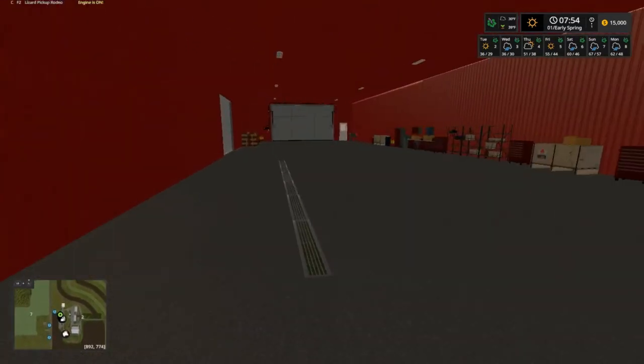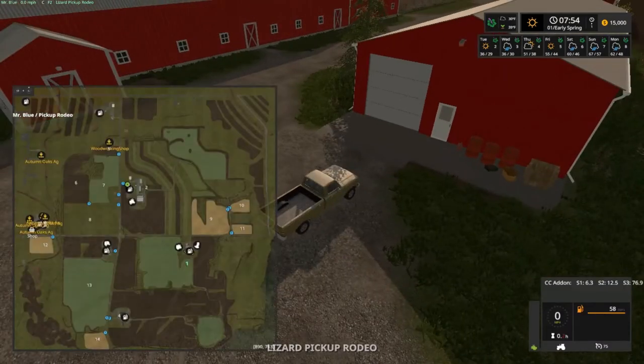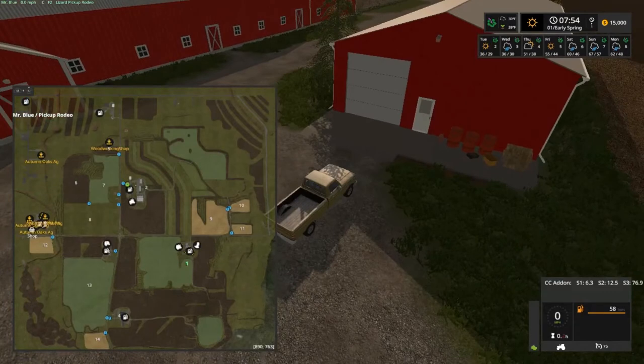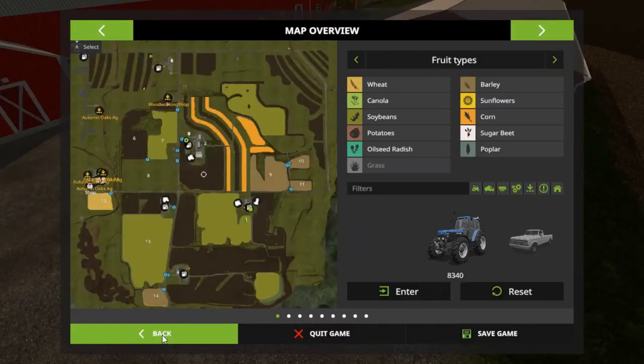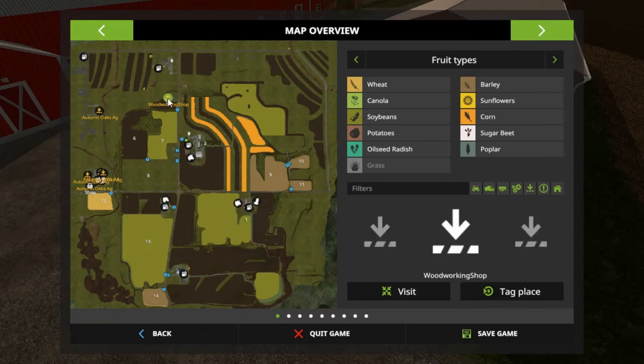We'll go ahead and shut this one back since it's close to the road. That's pretty much the dairy farm. Like I said, we got two cows. That's the pig area right there near our shop, so we got pigs down there. So we got cows, sheep, and pigs - we can do them all.